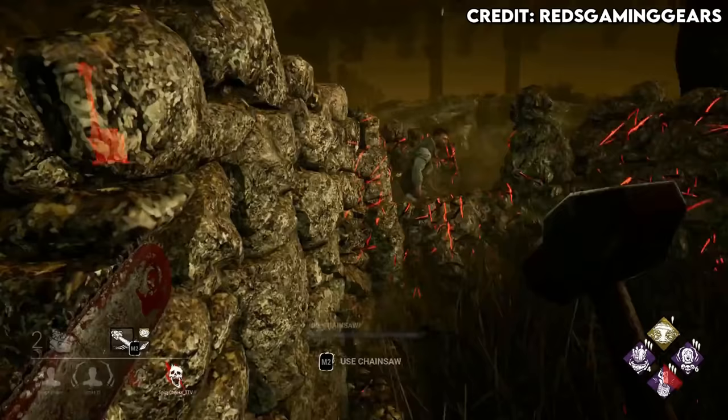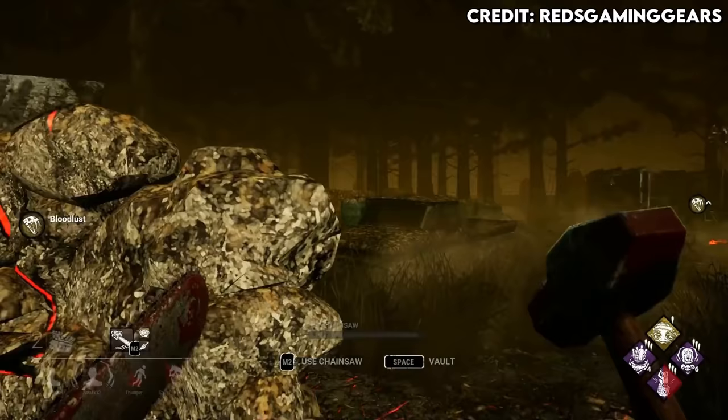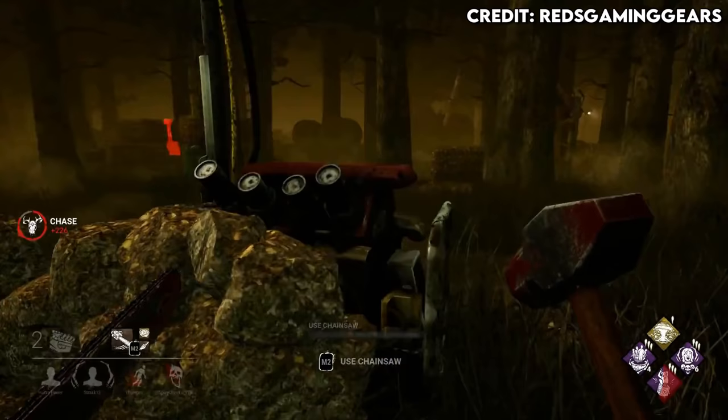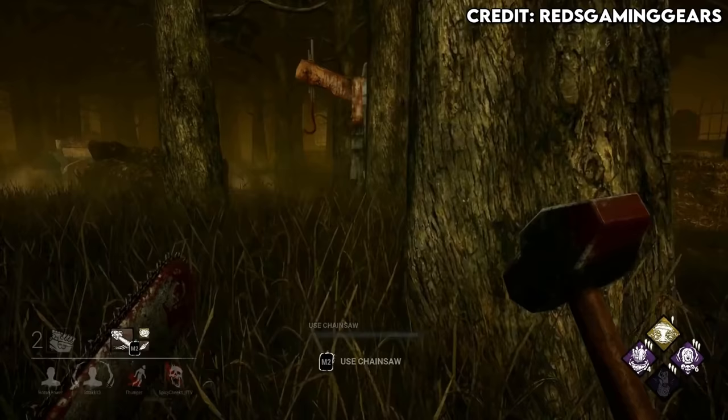For those who don't know: every time you hook a unique survivor, you get a stack — up to four stacks total, shown as a little number on the perk icon. For each stack you get 25% additional blood points at the end of your game, so with four stacks that's 100% extra, meaning twice as many blood points at the end of the match. Beyond the blood point grind, it's also good for beginners because once you hook a survivor, you can see the auras of any other survivor not within a certain distance from you, so you always know where to go next.